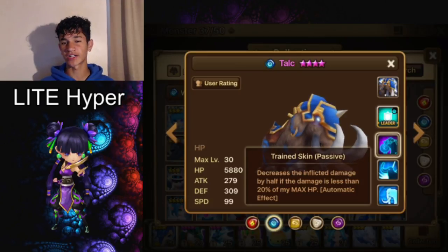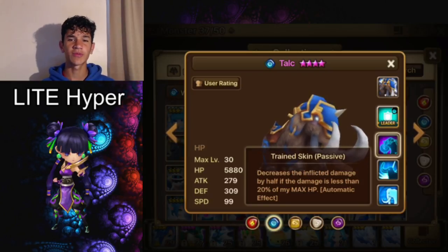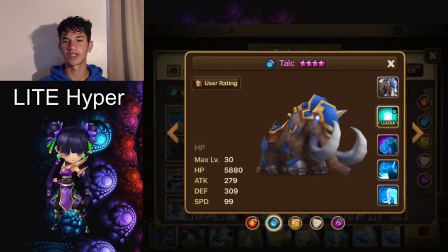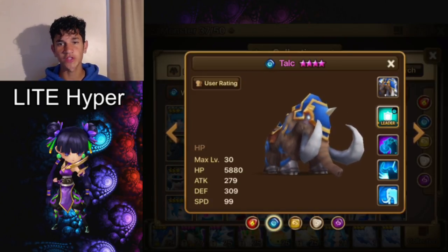Because of this passive, you want to build Talc with as much HP as possible. Defense doesn't hurt, but HP is better on Talc. If they're going to hit for 10% of his HP, it'll actually go down to 5%. For example, if you had a 40k HP Talc and they were going to hit for 5k, it would only do 2.5k damage — which is very good. It makes him very tanky, and combined with the heal and defense buff, he'll be hard to take down.